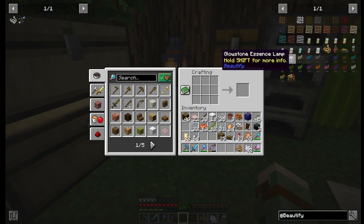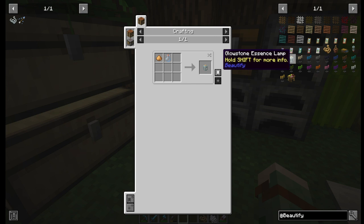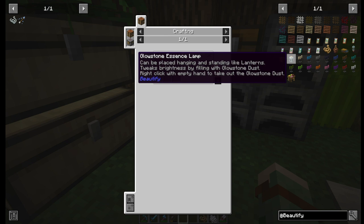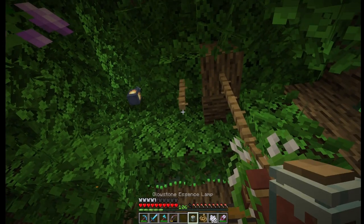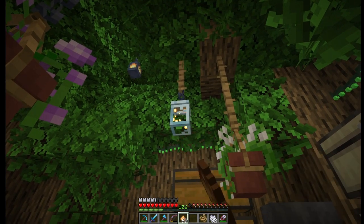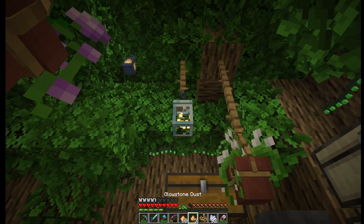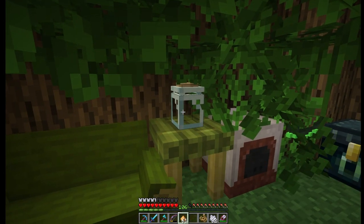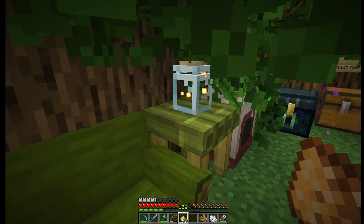Now onto the glowstone essence lamp — this one is adorable. It only takes one glowstone dust and one glass bottle to make. But have more glowstone dust on hand, because you can add glowstone dust to make it brighter, and you can right-click with an empty hand to remove the glowstone dust to dim it. That is such a cool game mechanic — I love it. Here it is hanging, adding more glowstone, and removing the glowstone. And here it is sitting on the table. This really fits in here with my tree base, so it's staying right there.